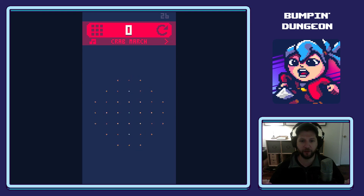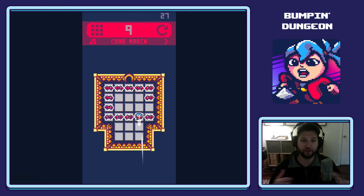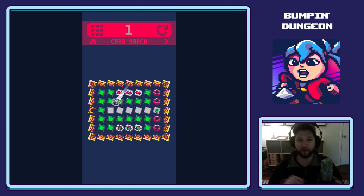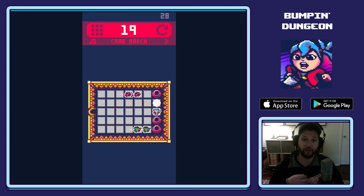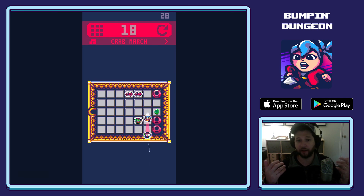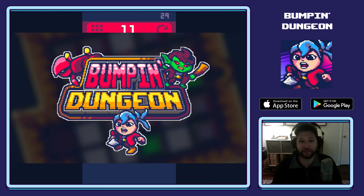There is a coming-of-age story that is told as you progress through the game, but I'll leave that for you to discover. If you like puzzles and dungeons and old-school retro games, check out Bumpin' Dungeon. It's free on both Android and iOS, and I really hope you like it. If you get stuck on a level, just keep cracking at it — I promise there is a solution. Thank you for watching, and I'll see you all next time.